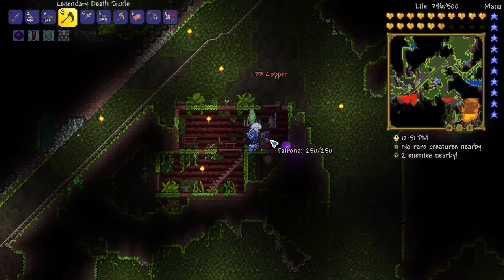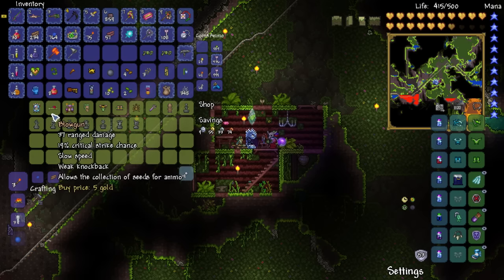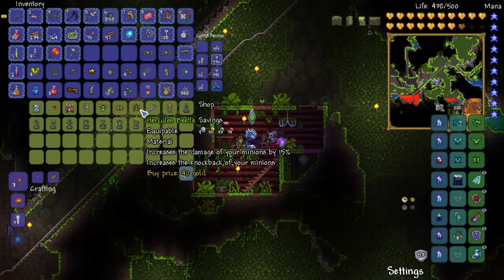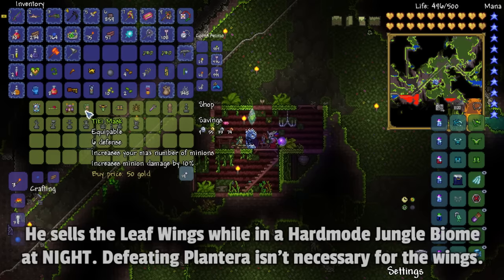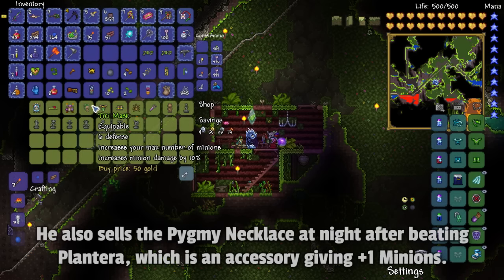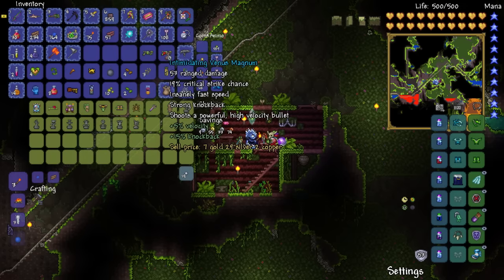Here's the witch doctor in an underground jungle biome. Once you have the pygmy staff, he will sell you the hercules beetle here - and the tiki totem, which I don't remember exactly. I thought he sold some wings too. The tiki set is expensive at one and a half platinum, but it's really good for summoning at this point in the game - definitely a step up from what I had before.